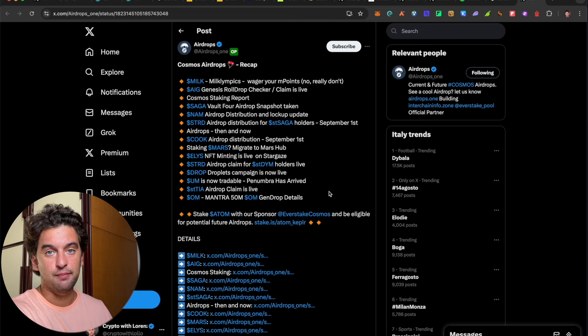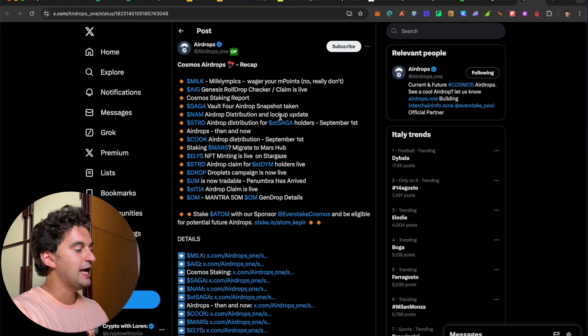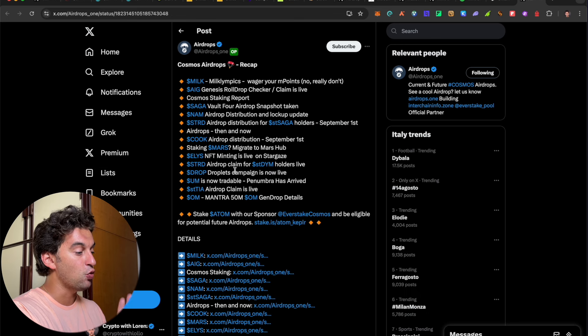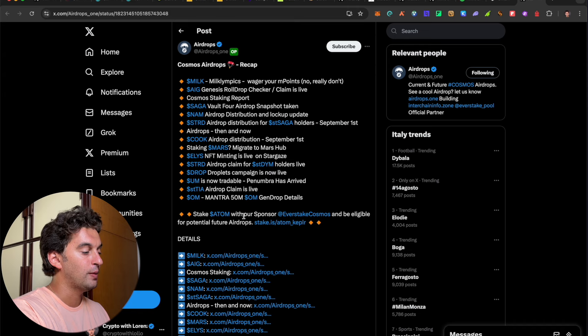A quick update on the Cosmos airdrop recap: we have the Milk Olympics wager leaderboard, the AIG Genesis rollup checker with a live claim, the Sega snapshot already taken for another juicy airdrop, the NUM airdrop distribution, the SDRD airdrop for saga holders, the Cook airdrop, the Mars token migrating to Mars Hub, Alice NFT minting live on Stargaze, the SDRD claim for SDDYM holders, the Dropless campaign live, SDTHIA airdrop claim live, and 50 million OM gen drop details now live. The Cosmos ecosystem is really flourishing — don't miss it.